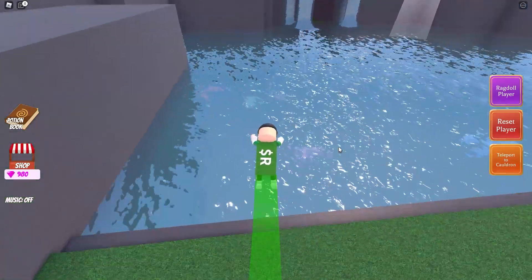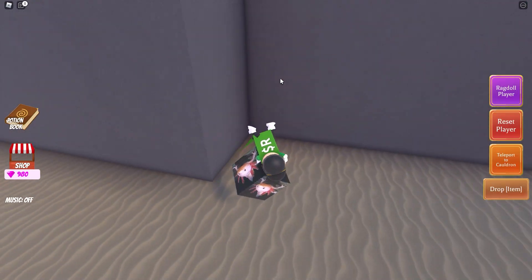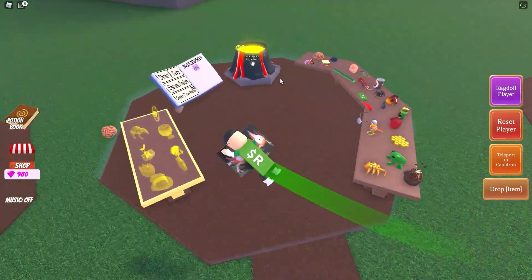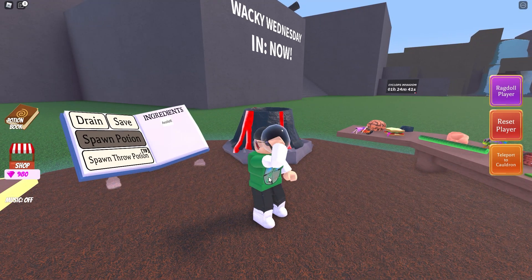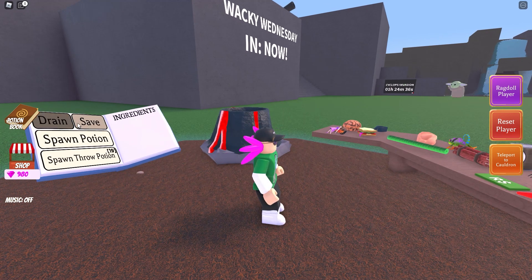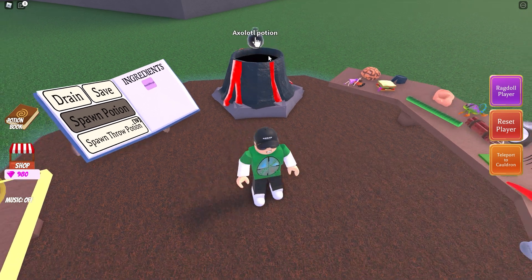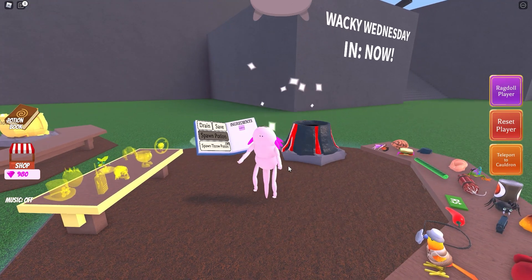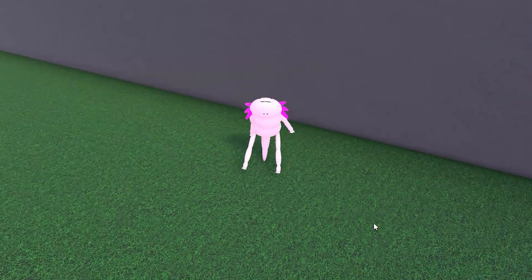This one is from the last update — you know what I'm talking about, unless you have been living under a rock, a bit like this fella: the axolotl. If you drink just the axolotl potion, you will gain some freaky gills. If you add the 'you' potion, you can become the axolotl. It doesn't look too sure about walking upright, does it?